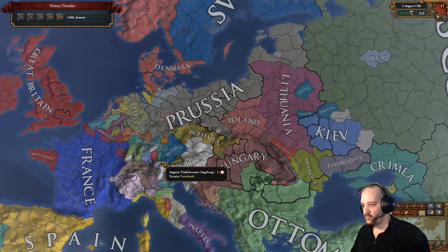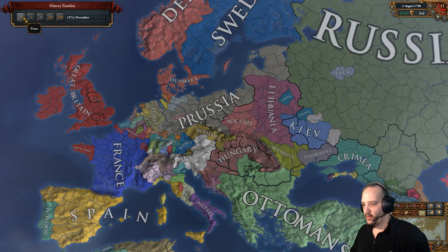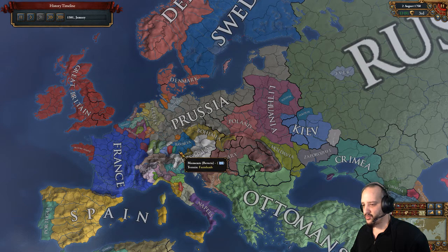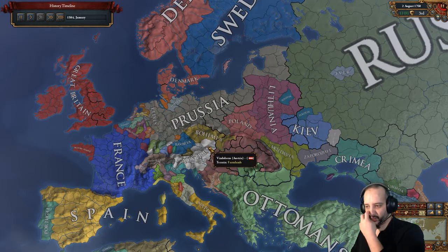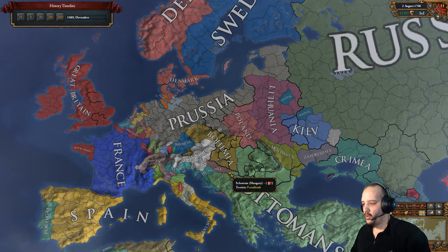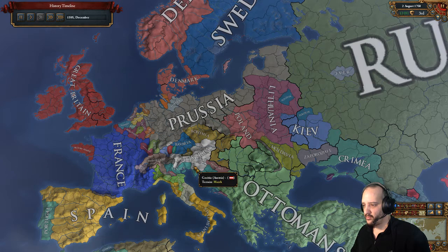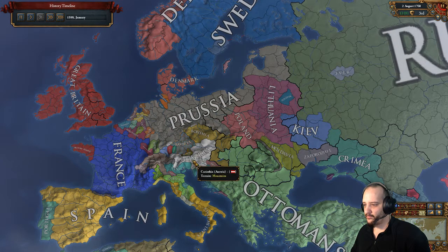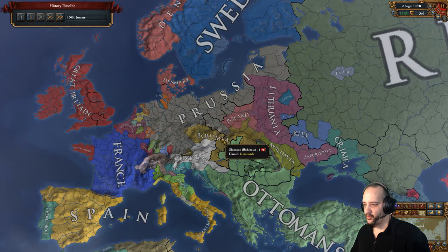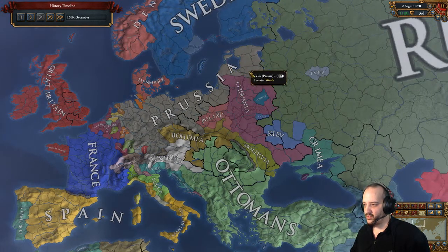We were allied to France for a long time and eventually took them as a personal union - a big deal. Being allied to France and Russia enabled us to push very hard on Germany. We had all the Germans angry at us eventually, and Spain and Britain joined two coalitions against us - we won both easily because Prussian troops. Follow the colors, not the borders in the timelapse. The border you see here with Lithuania is because I eventually gave land to Lithuania.